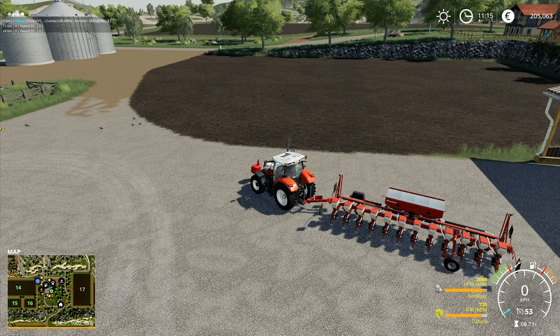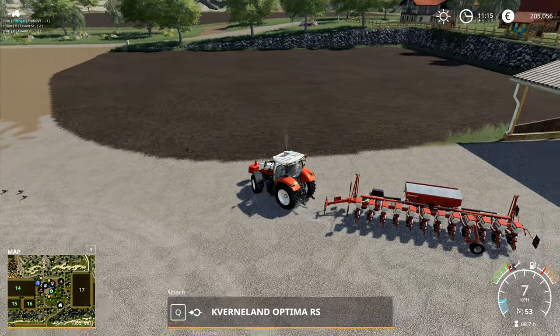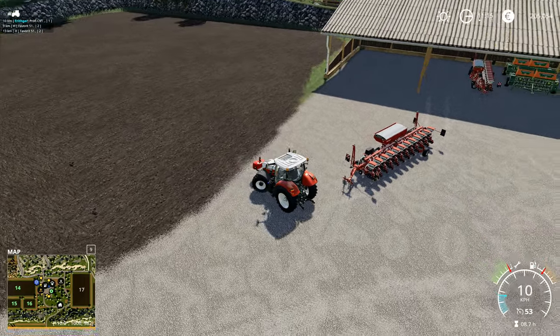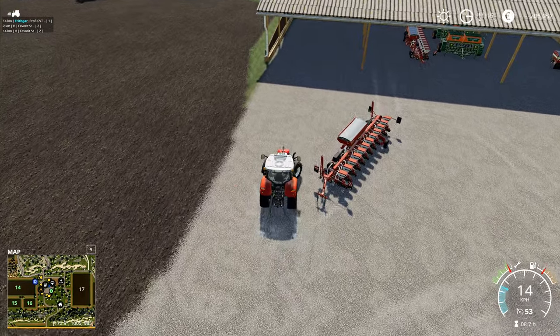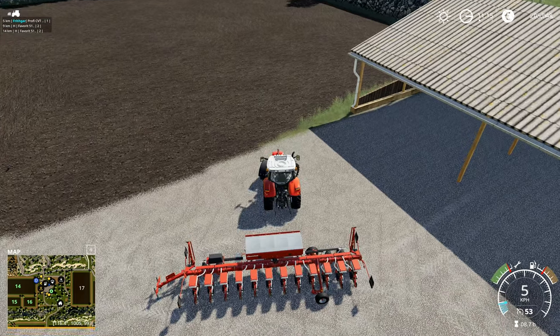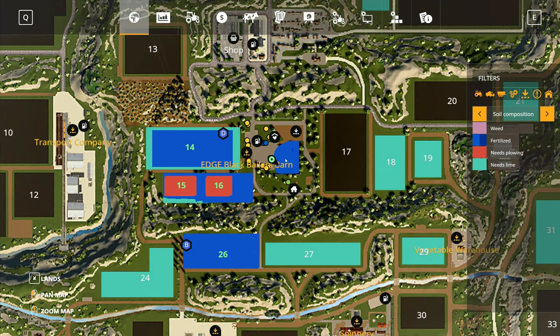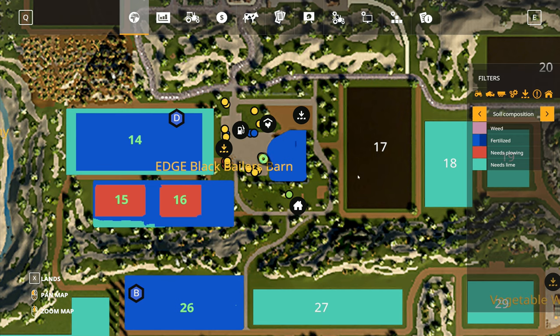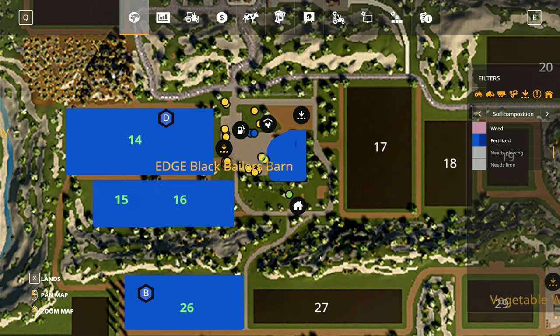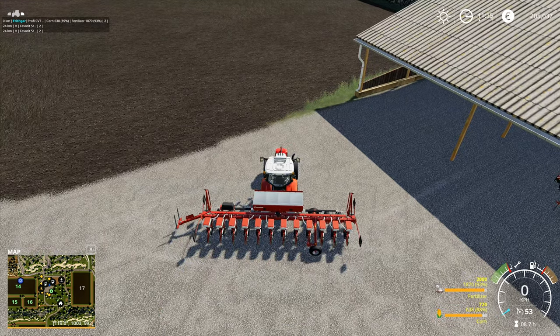I'm going to bring you out here and unhitch you there, then spin round. We've spread fertilizer then cultivated - I've got a feeling this field has fertilizer on top. If we go and have a look - yes, there's one layer of fertilizer on there. We can get rid of those markers because they don't affect anything.